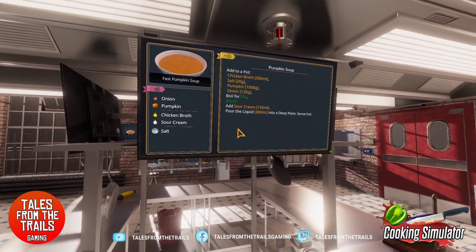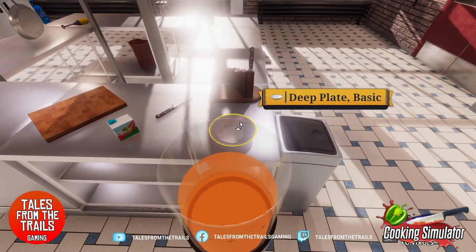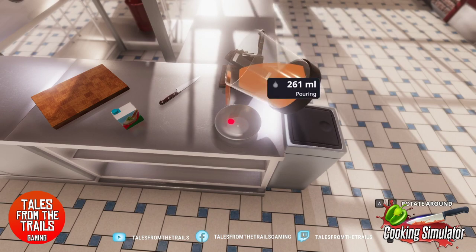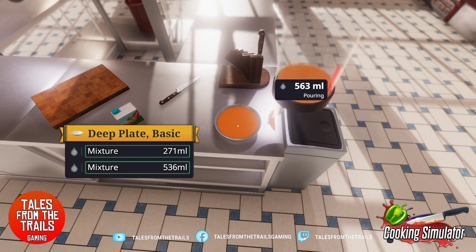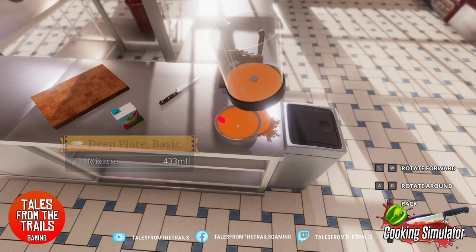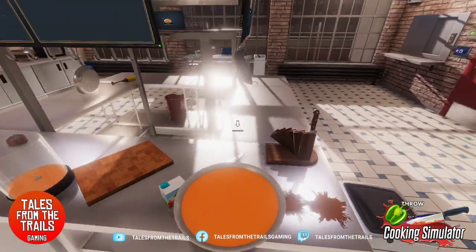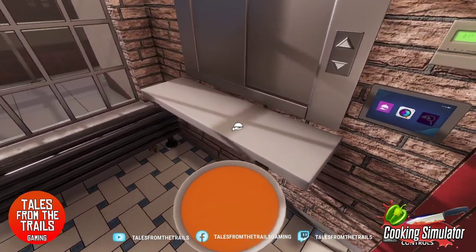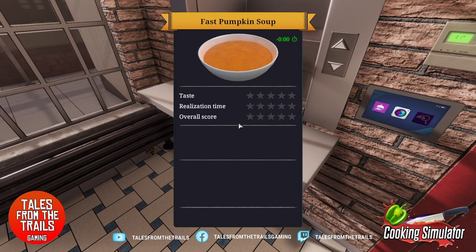Pour 300 ml into a deep plate and serve hot — it might not be hot by now, but hey, can't have everything in life. We've got 271 — we spilled a bit more than they needed, but it's fine. Does it say garnish with anything? Nope — serve hot, but I could put it in the microwave. Yeah, that's fine — four stars! Happy with that. Any complaints? Not enough sour cream — I thought there was too much sour cream.